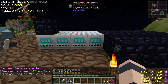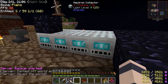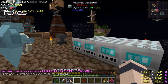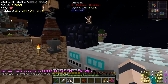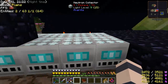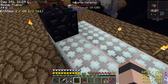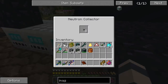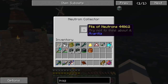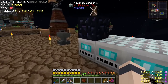Last episode we made the Neutron Collectors — a full stack of them. We got 64 of these things running. Check it out, we got little baby tiny piles of Neutrons. I tried putting a block on top of these to see if that stops them from working, and it doesn't seem to affect it. So they don't need sunlight or anything like that. They just give you Neutrons after quite a bit of time.